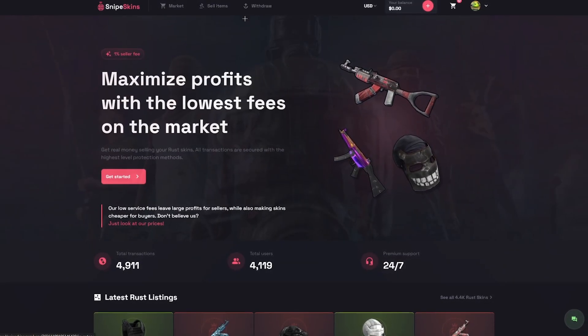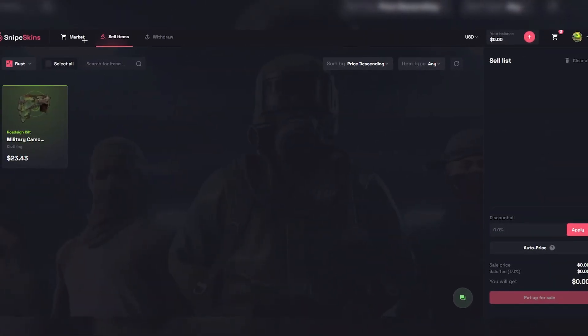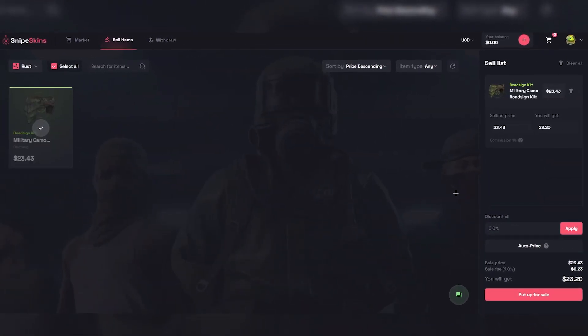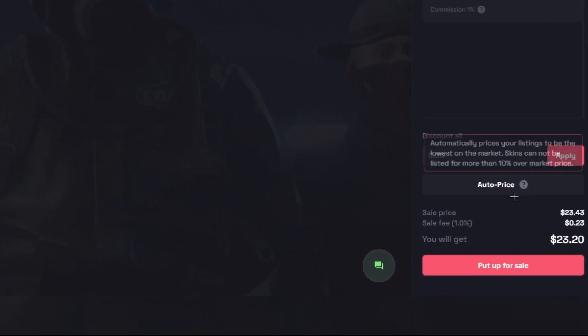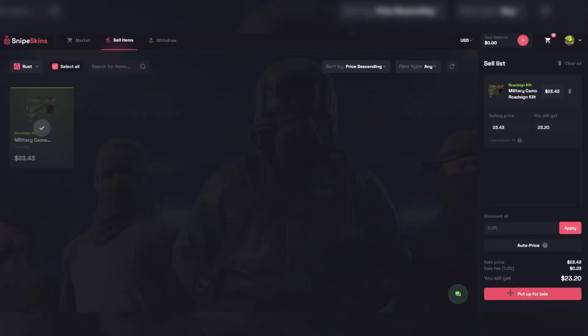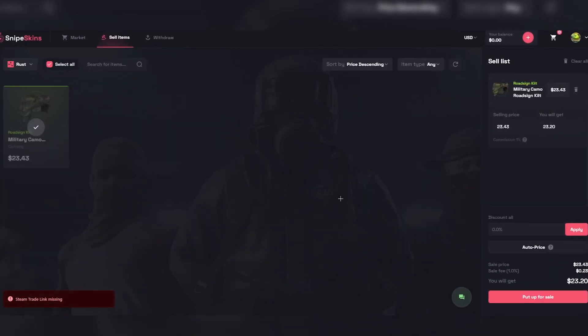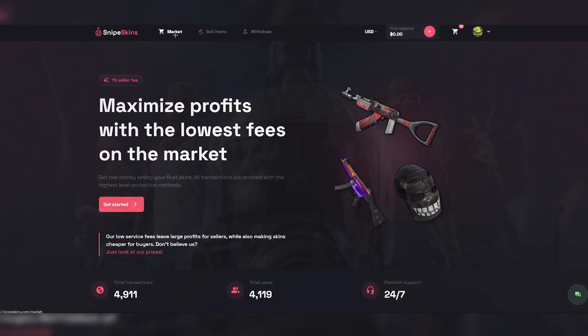I'm showing you both how to withdraw your skins and sell your items, so let's jump right into it. If you want to sell items, go to the sell items tab, select it, and put the prices you want. You can auto-select the automatic price — it finds the best price for you. You can see the one percent selling fee is only 23 cents, which is insane compared to other sites. Just click put up for sale, continue, send the trade, and it goes up.